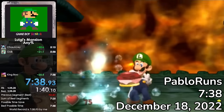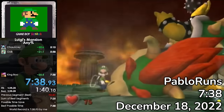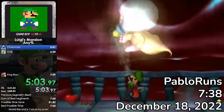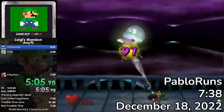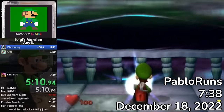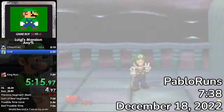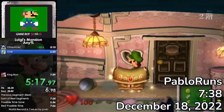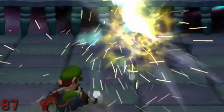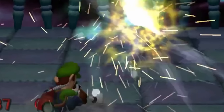Despite Chauncey 1 cycle being the single largest time save in nearly a decade, it is a very inconsistent strat. Runners can go from nailing it many times in a row, all before a sudden drought. Although every record in the game is very vulnerable right now, and Any% could easily be sub 7:30, the trick's inconsistency has ushered in a new era of chaos for Luigi's Mansion.